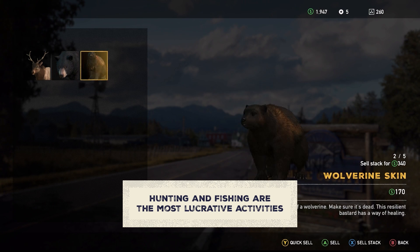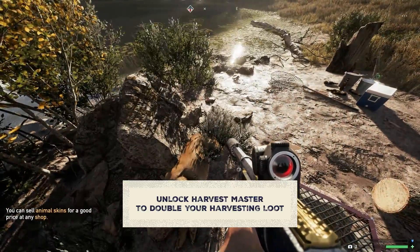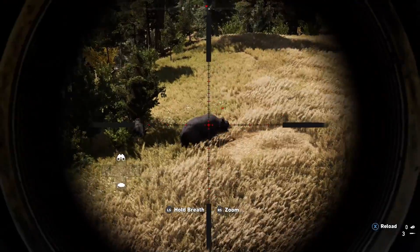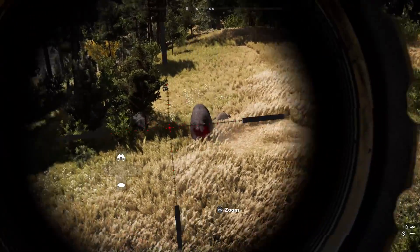Here's how to make money faster. First, unlock Harvest Master so that you can double the loot you get from harvesting animals and plants. When hunting, make sure to use a sniper or a bow rather than explosives, or else you'll run the risk of ruining the hide's value when cashing out.